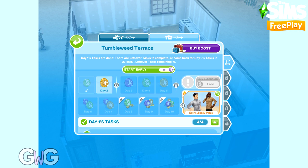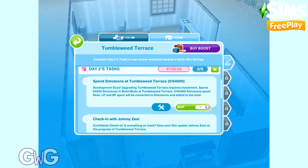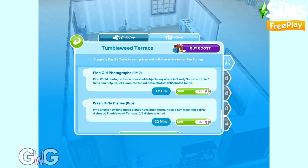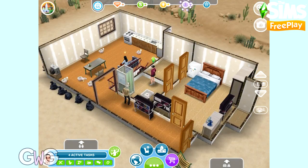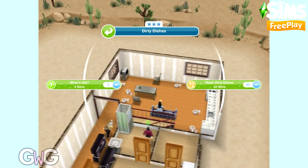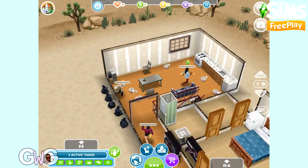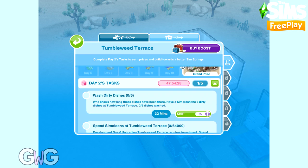You can now wait to start day two, or you can use social points to start it early. There's a timer that says come back for day two's tasks in so many hours. Day two's tasks are: spend 64,000 simoleons at Tumbleweed Terrace, check in with Johnny Zest, do a happy dance using a stereo, find 12 old photographs, and wash 6 dirty dishes. Let's check in with Johnny first. With the wash 6 dirty dishes task, you can have 6 Sims there at once to complete it.